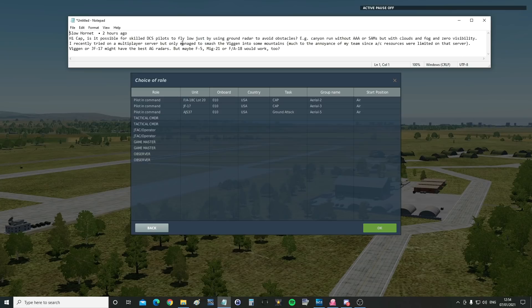Sounds like it was just using the wrong radar mode. We have several air-to-ground radars in DCS. What we found so far, as of January 2021, is that the F-18 does not have functionality for ground avoidance. Neither does the JF-17, at least not at the moment, but the Vigen does. Whether that's going to change and be added to the other aircraft we're not sure, but for now let's look at the Vigen.